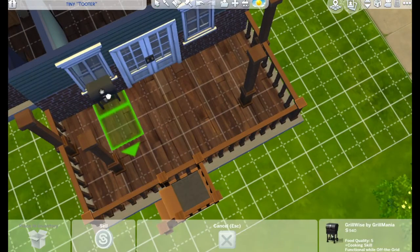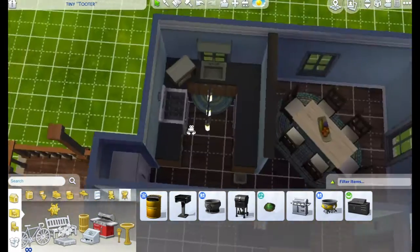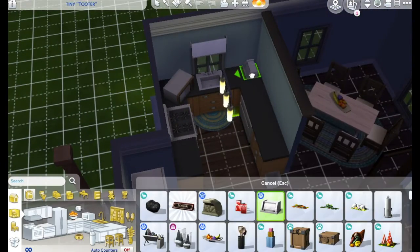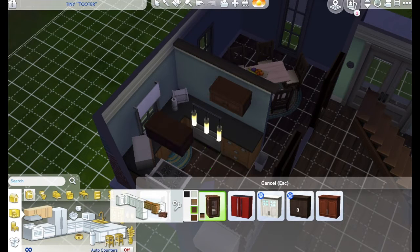On that top deck I literally just placed one little chair because I had no other idea. And then I was like, why did I do that bright blue? The colors of the walls are kind of all blue — it's a bit weird.